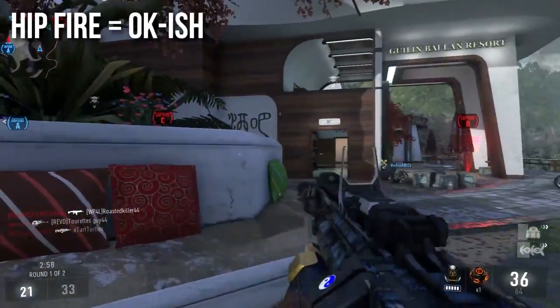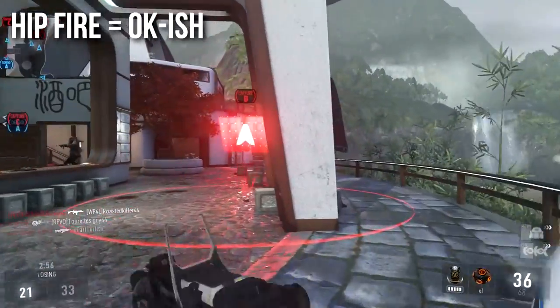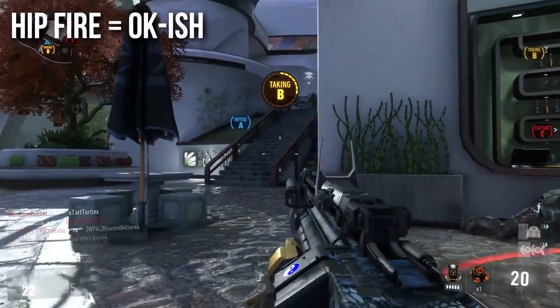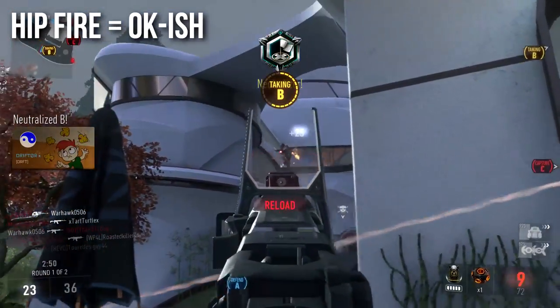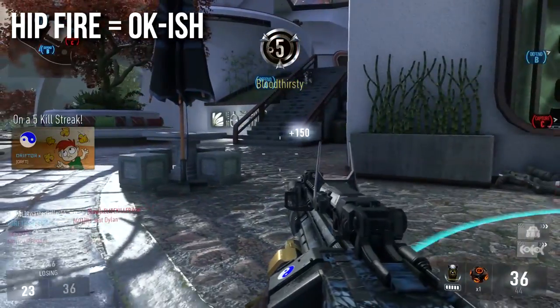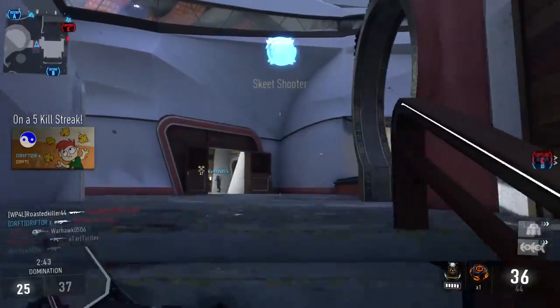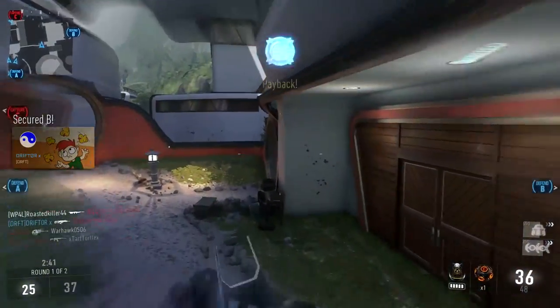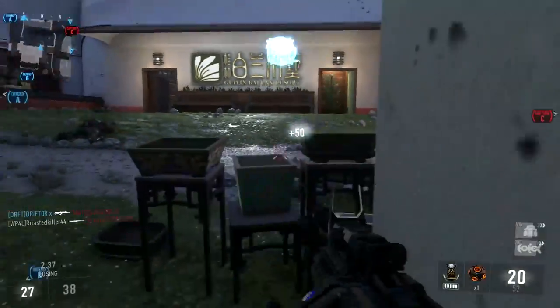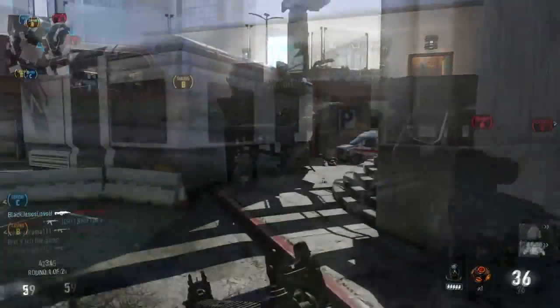The hipfire is okay-ish. It's not the greatest. I usually wouldn't recommend a burst fire weapon to be good at hipfire, and it has the same hipfire spread as the other assault rifles, but thankfully it's a three-shot kill, and it shoots quite fast, so inside of a certain range, or if you're proned or crouched, you can burst really hard on that hip and just kind of murder somebody. It doesn't work all the time — it's a little bit inconsistent — but in a pinch, it will see you through the fight in hipfire.